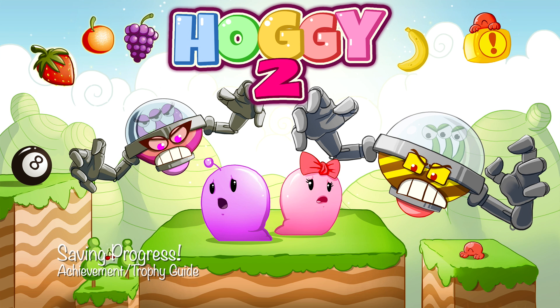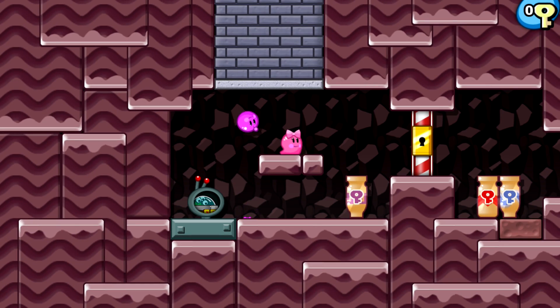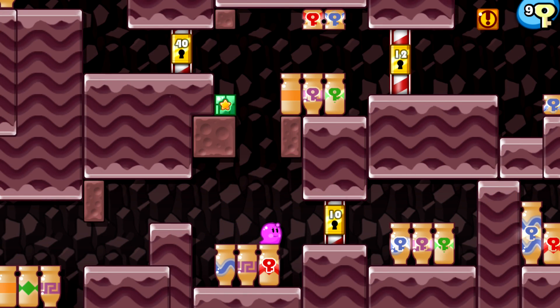Hey everybody, it's Sean here from TheGameyag.com. Here we are today back in Hoggy 2 grabbing the Saving Progress achievement. This is to use a checkpoint for the first time in normal mode. This can be done once you get to this first open area in the map, right before the 10 lock.